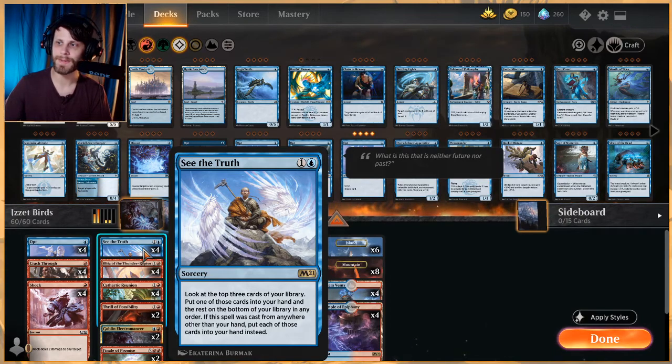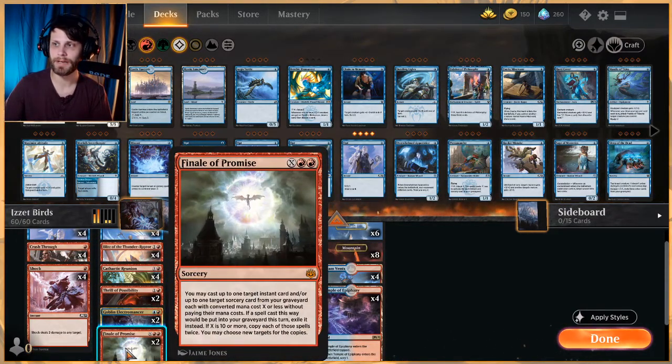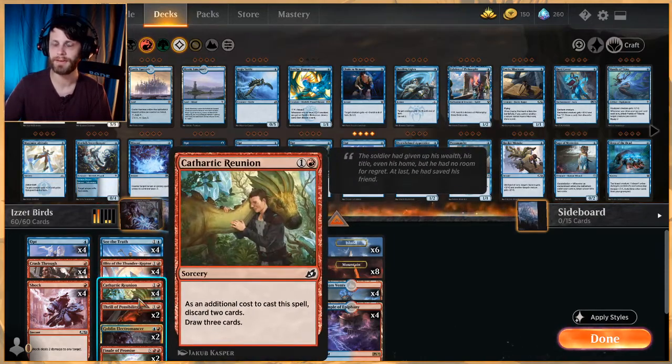If See the Truth was cast from anywhere other than your hand, you put all of those cards into your hand instead — so it could be a two-mana draw three, potentially a one-mana draw three. The way we do that is with Finale of Promise, which lets us pull back cards from our graveyard and replay them. If you get up to a lot of mana you can actually copy those spells. In the other Stormwing Entity deck we tested, Finale of Promise was like stupidly good — very much a finisher.